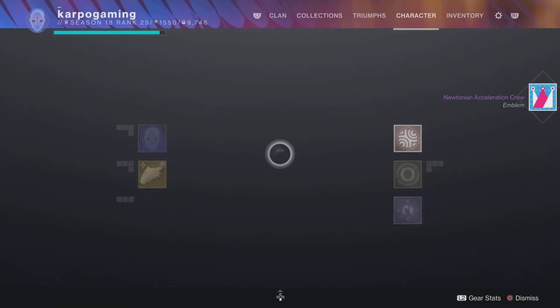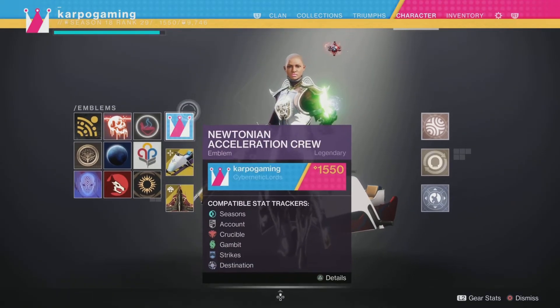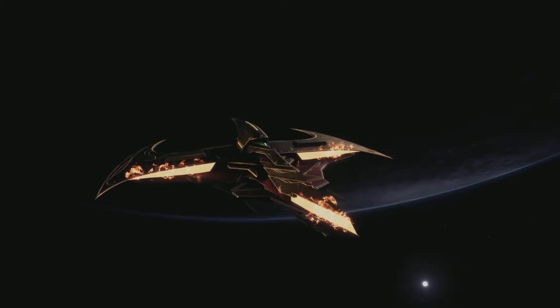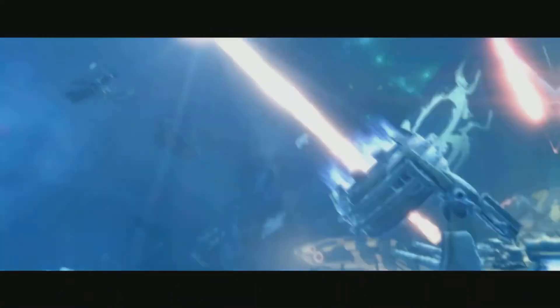Now, if you want to switch it — which you should — head over to your emblem, switch it out, and bam, just like that you have yourself a brand new emblem to show off to all of your friends. It's very easy to do, and I got you covered.